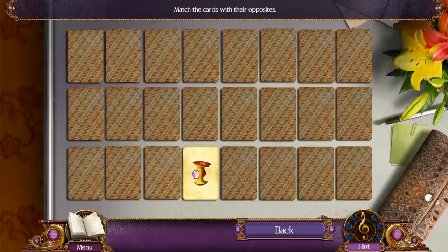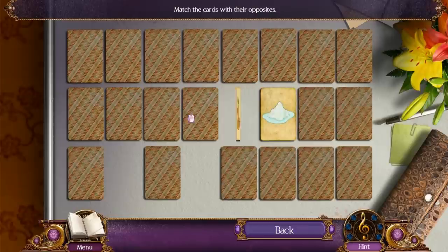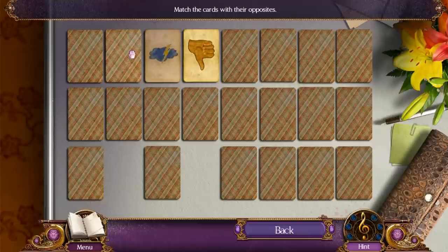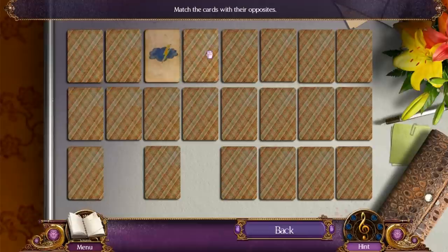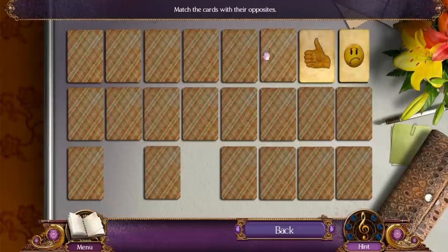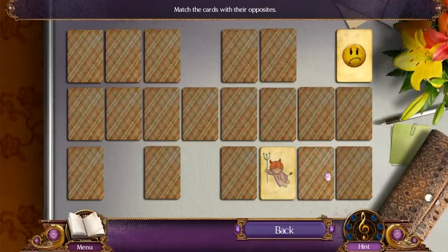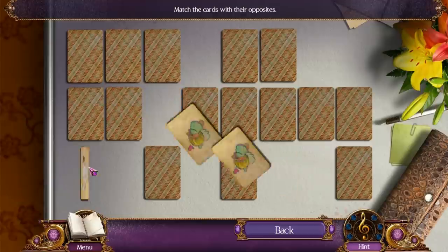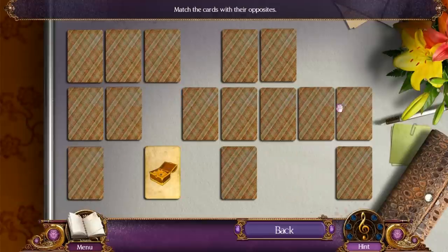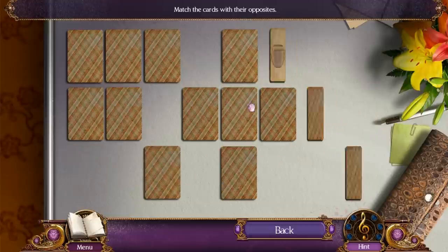Let's see if I can find any opposites. An apple and an eaten apple — apparently those are opposites. I'll find another pair someday. Thumbs up and thumbs down. Smiley face and frowny face. Angel and the devil. Chicken and roast chicken. I guess those are kind of opposites. Not really.